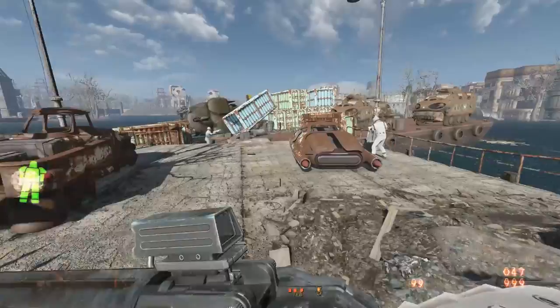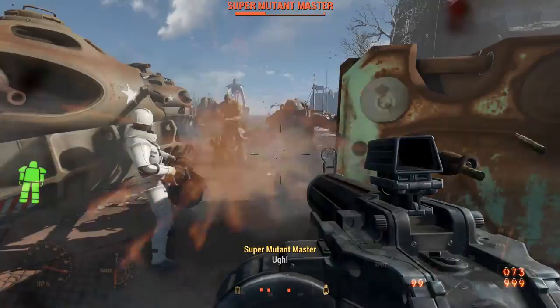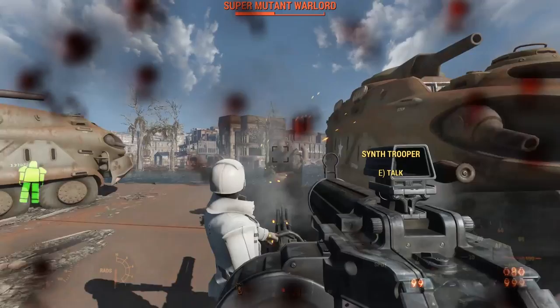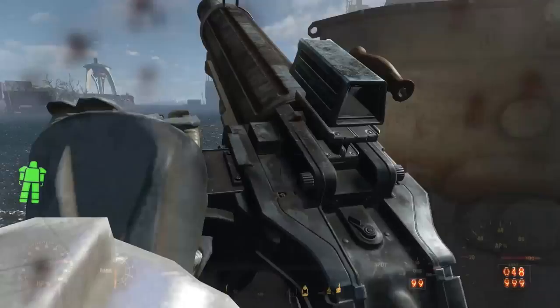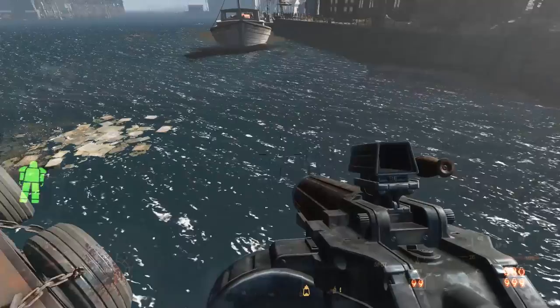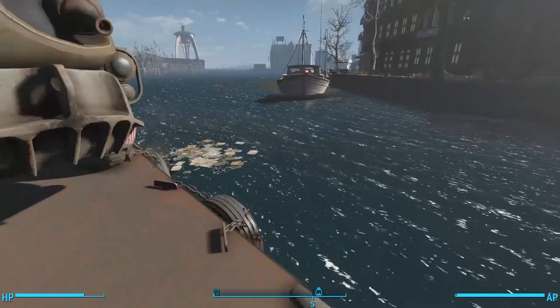Part of this quest comes right from history and some is pure fantasy. There was a real Shem Drown — he was a metalworker in Boston, he made the gilded grasshopper, and his son put the note inside it. But to turn it into a quest, Bethesda added the line about the grave in the note and invented a sword made from radioactive metal. This was a whole lot of fun, and I really enjoyed getting to take Nick with us on yet another mission — the Case of the Gilded Grasshopper is one of the few detective cases we can actually work with Nick on. What are your thoughts on Faneuil Hall, Shem Drown, and his sword? Did you go with Nick to find the Gilded Grasshopper or stumble upon it by accident? Let me know in the comments below.